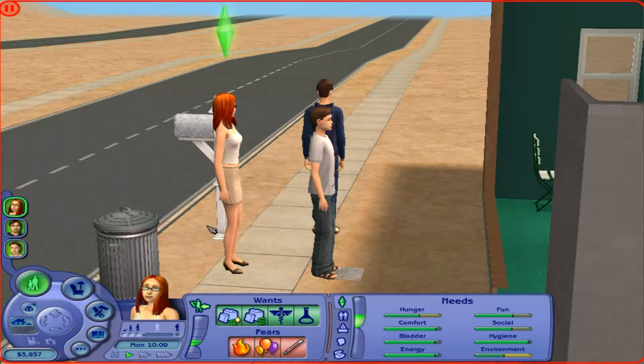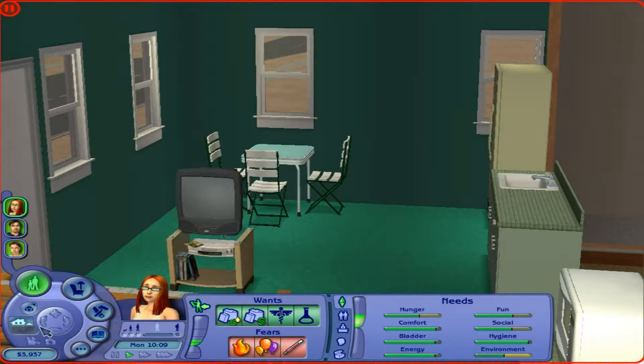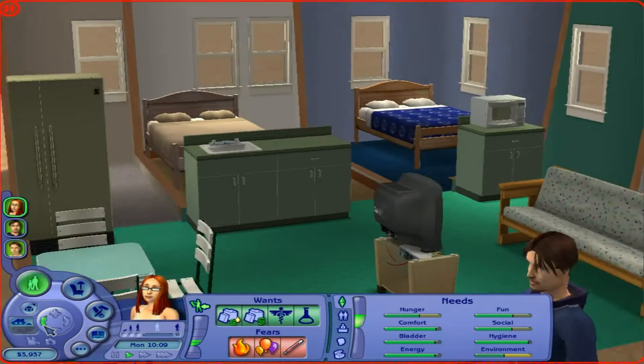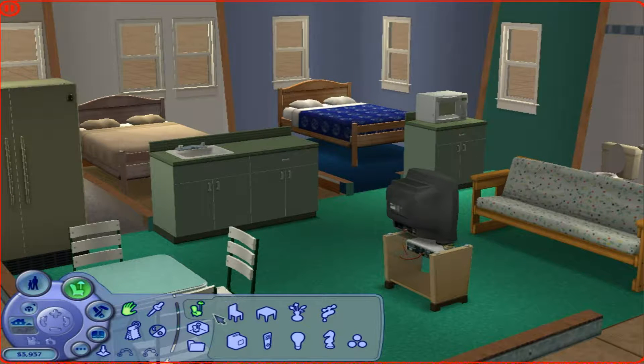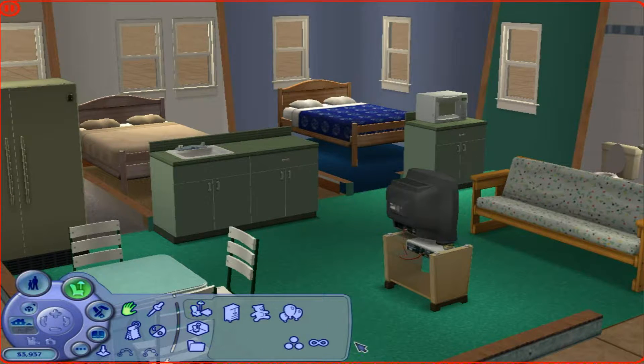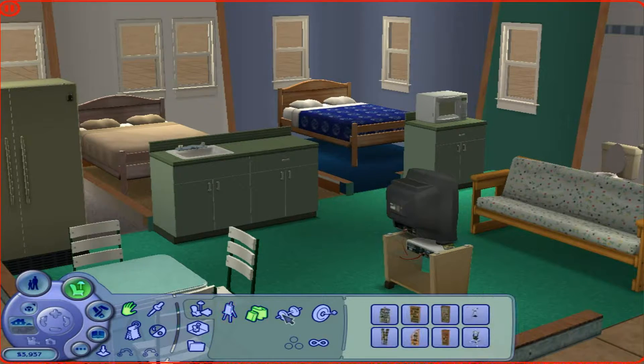Since Josh is already getting a job, a bookcase is a really good idea. Let's see if we've got a little bit of room in the house — I'm sure we have. There's some room right in front of that window over there, so let's get into buy mode. Let's get a bit of music going. Back. Hobbies. Ah, here we go.